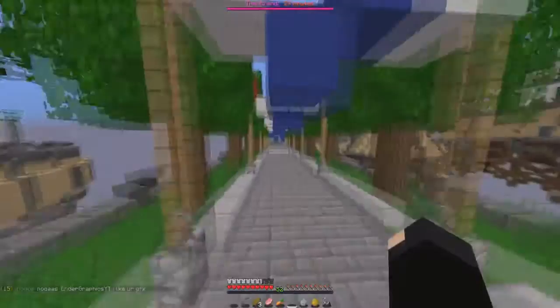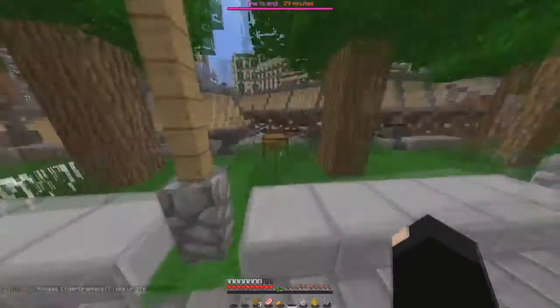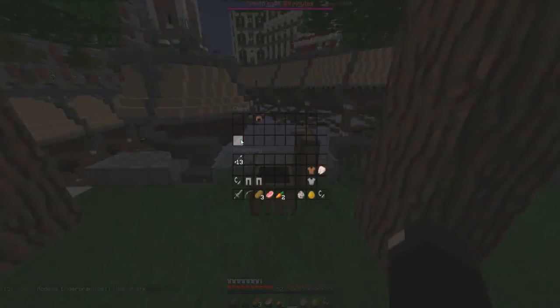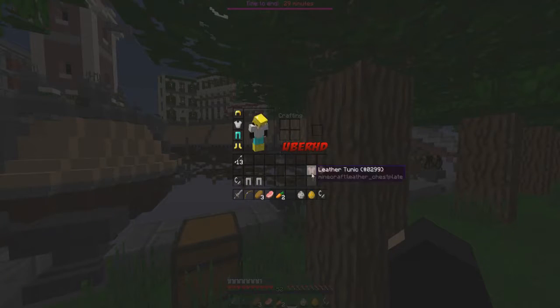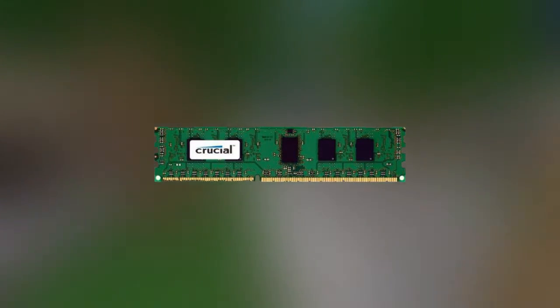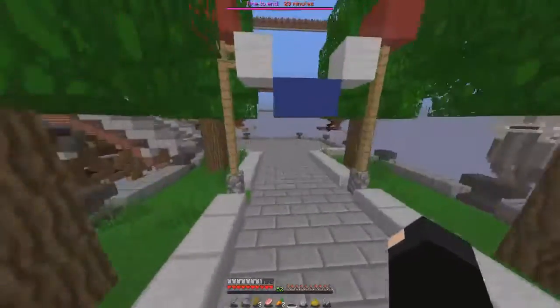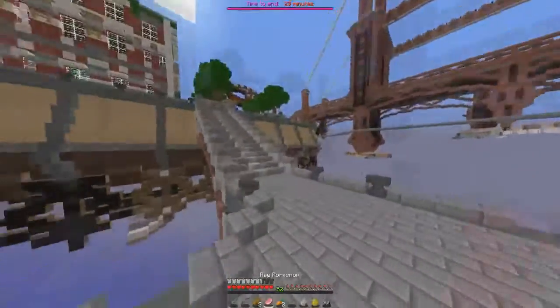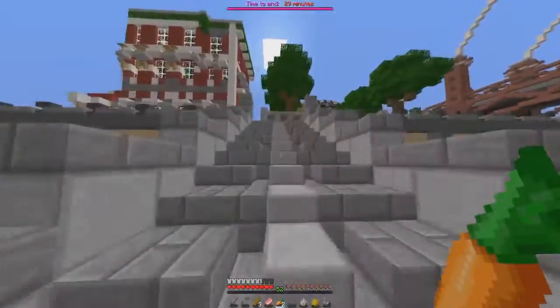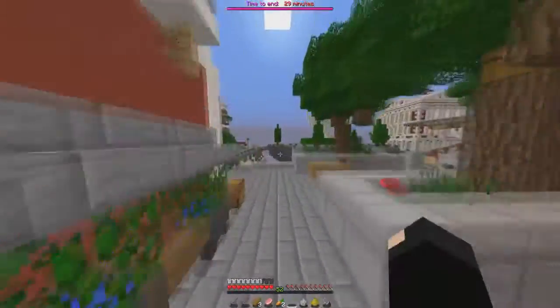Both builds can be found in the description, so be sure to check that out. Both builds have the same case, video card, storage, and memory. For the memory, I went with Crucial 8GB of RAM — one 8GB stick — so you can always grab another one. DDR3 RAM sticks are really cheap, about $40 for 8GB.